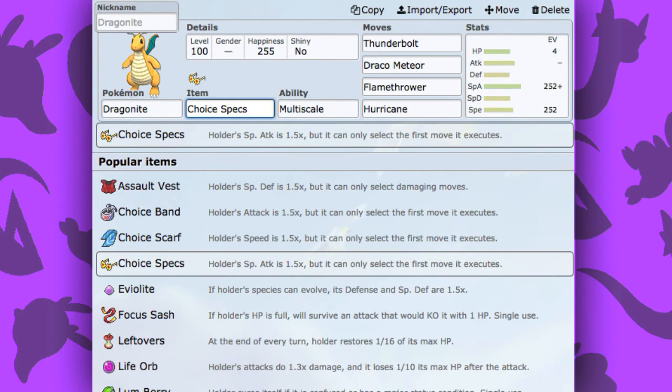Moving into the second set, we've got Choice Specs Dragonite. I know what you're thinking — Choice Specs Dragonite is a pretty weird set, because you usually know Dragonite is a physical attacker. Well, his special attack is still pretty decent, and this is a really good revenge killer if your opponent's not expecting it. You're going to be running Choice Specs. You could also run Choice Scarf, but Choice Specs is just better because you get the special attack boost.